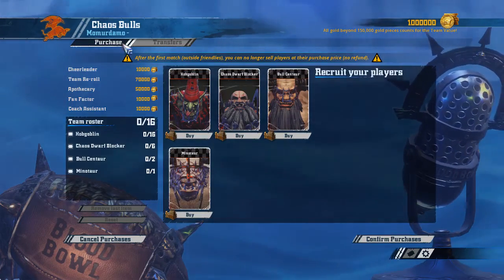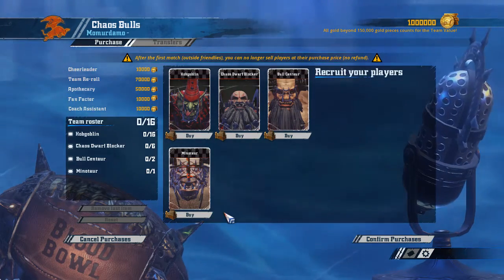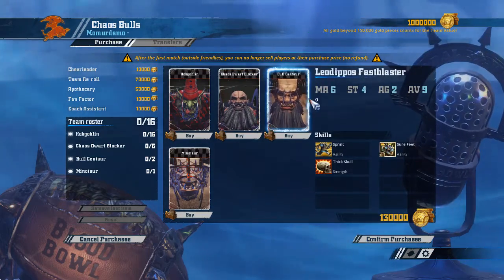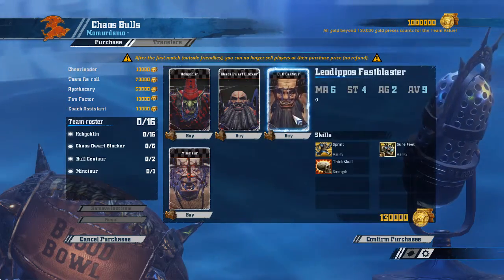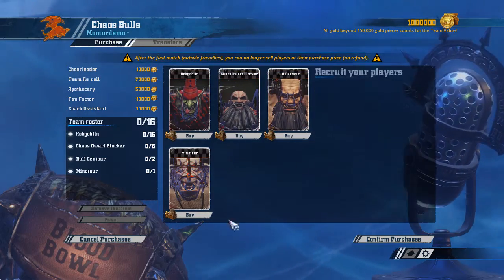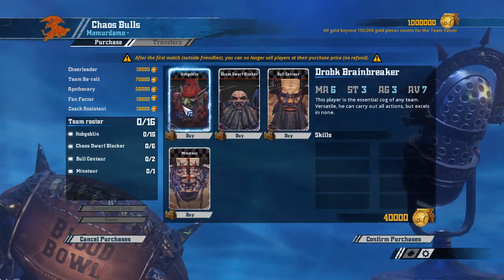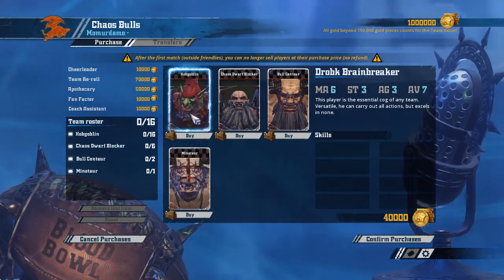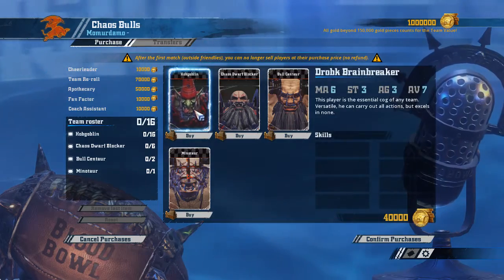We're into the actual team itself. You can see they're made up of Hobgoblins, basically Dwarf linemen, Bull Centaurs, and Minotaurs. This is like their best rookie player you could buy for the team. The whole team is pretty good but these guys here are the expendable players — their stats are kind of average with below-average armor. They're really cheap though, like 40 grand, so you can use them to foul and stuff.